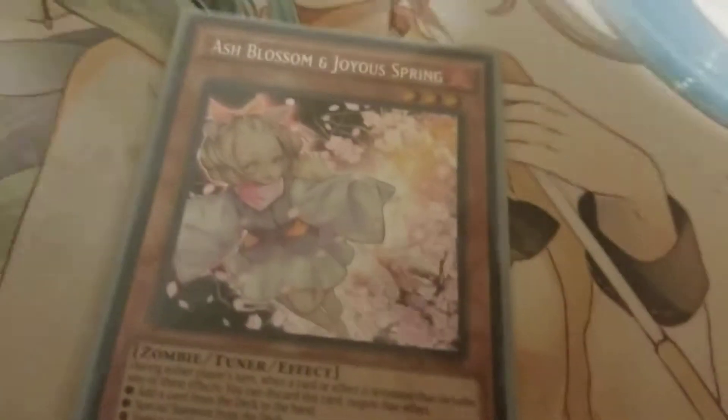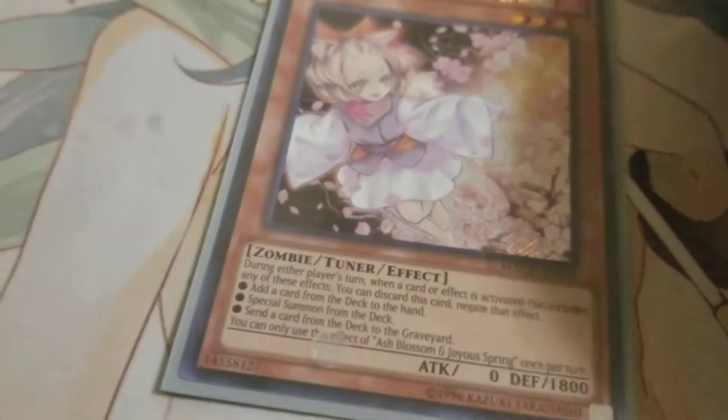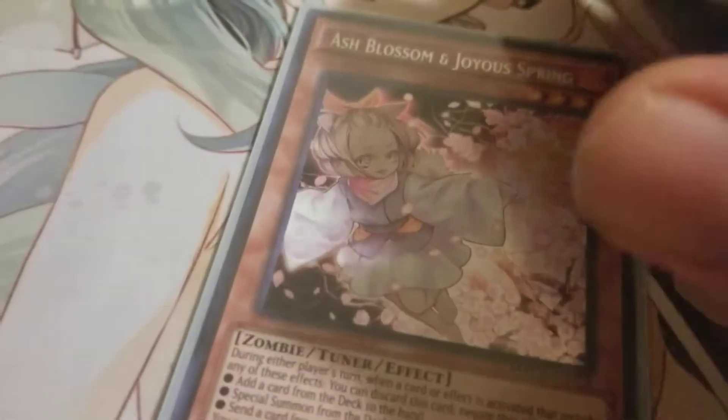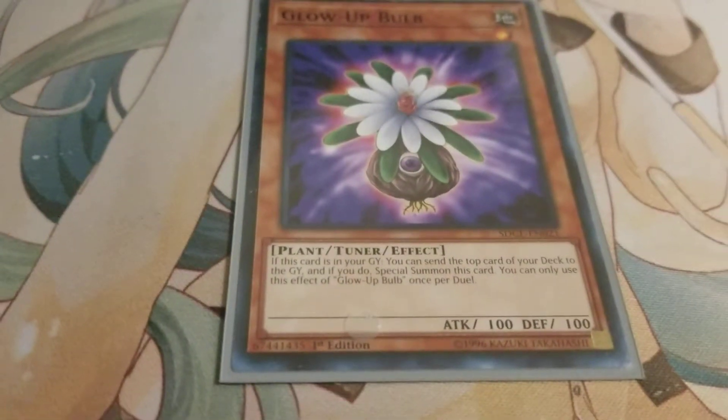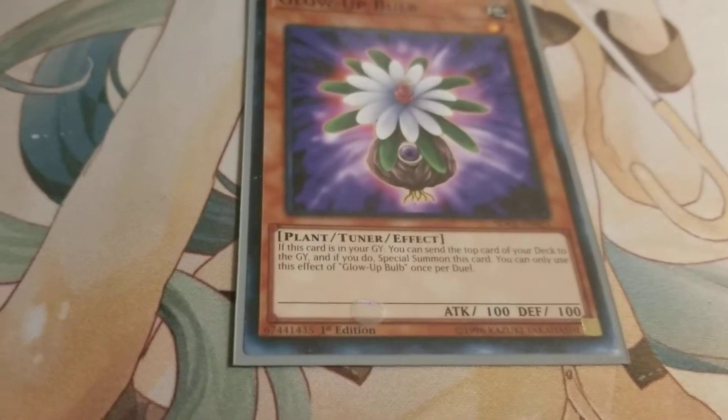Next, one Ash Blossom. I got lucky and pulled this out of a random $2 pack I bought at Walmart. This card's great — it stops adding from the deck to the hand, or special summoning from the deck, or sending from the deck to the graveyard with cards like Foolish Burial. Very versatile. I'd like to go up to two in this deck. And last monster, we have Glow Up Bulb. Simple — it's a great tuner. You send the top card of your deck and can special summon it from the graveyard. You can only use that effect once per duel, but great card nonetheless.